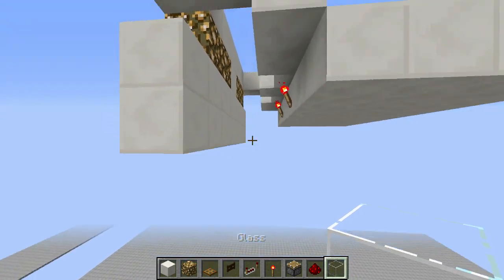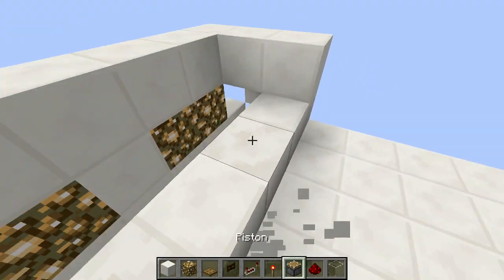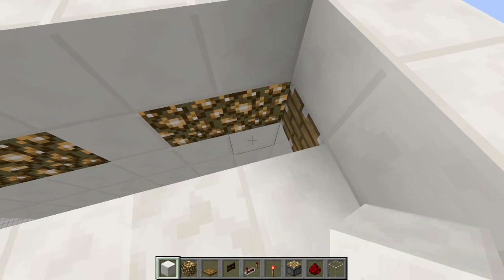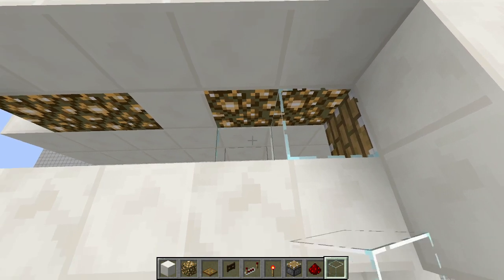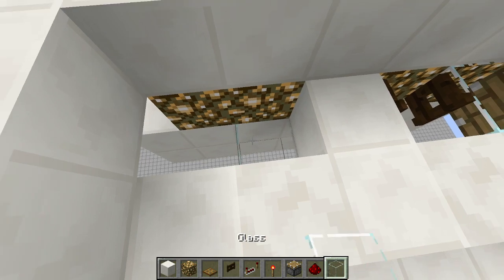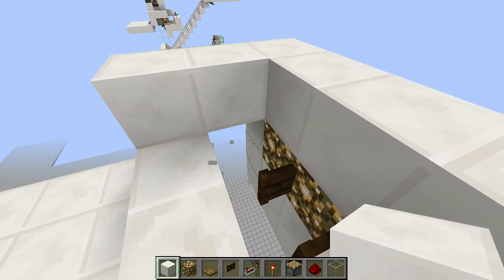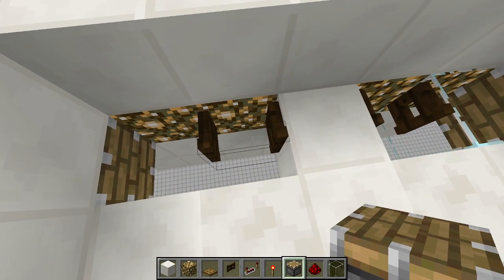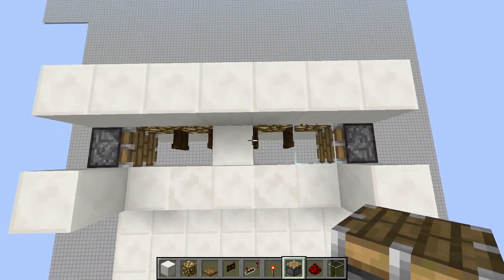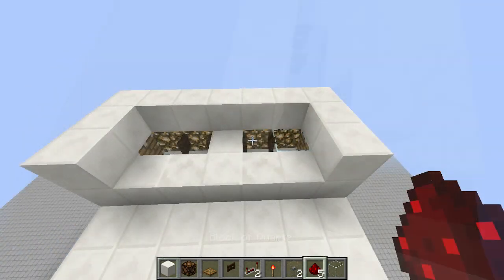Now we're going to add our pistons. Add a temporary block, place the first piston, then remove the temporary block. Add a temporary glass block, then add a fence gate and break the glass. Add another temporary block, place another fence gate, break that block, then add a piston. The layout should be: piston, glass, fence gate, solid block, fence gate, air space, then another piston.